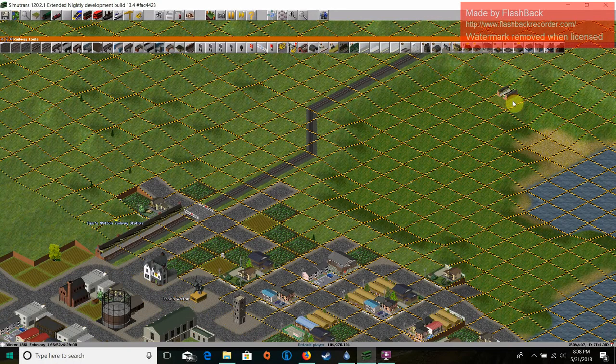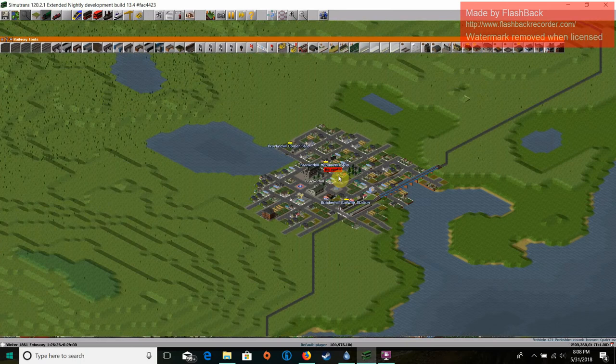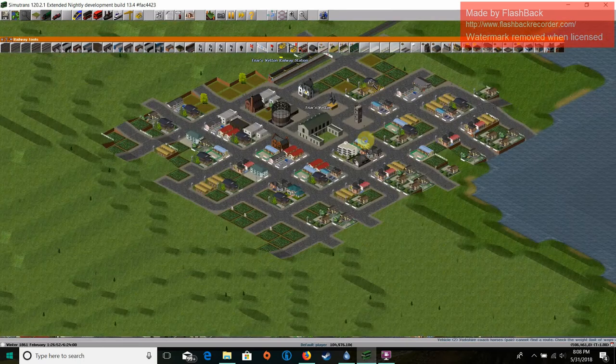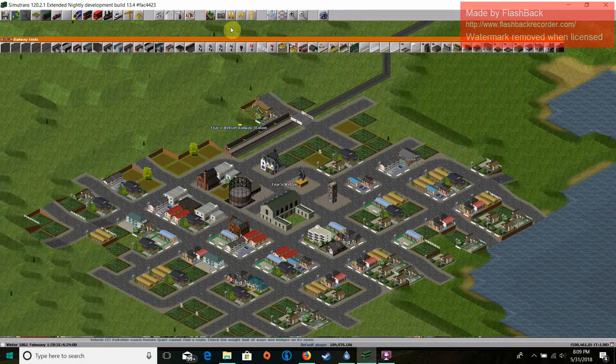Now I'm going to show you how to set up the signaling. The signaling is a little different than standard. As you can see, we don't start off with signals. We do, however, have these signal boxes, and we're going to be using the mechanical signal box. They first become available sometime around 1861.